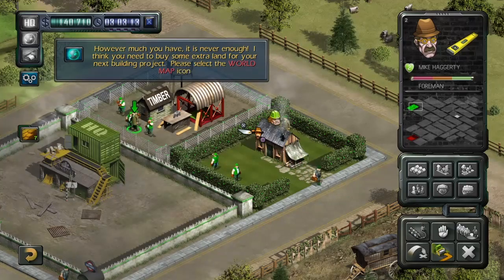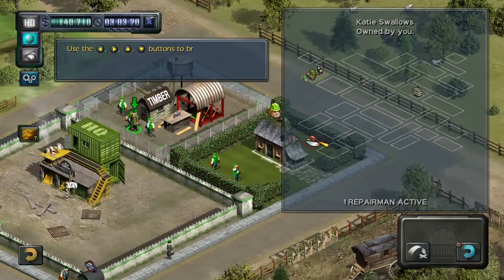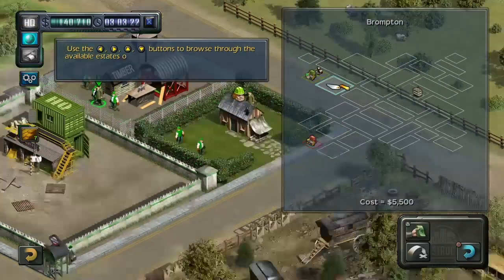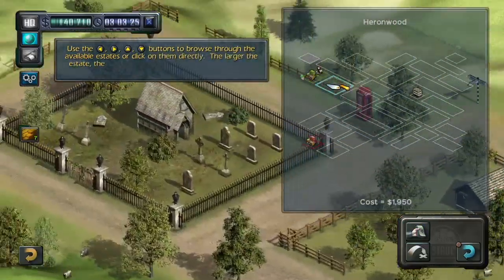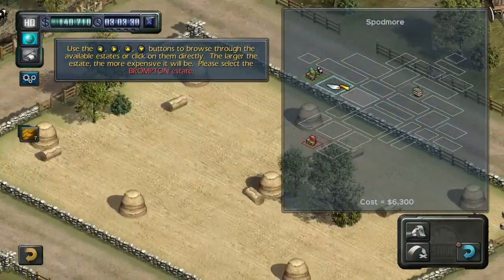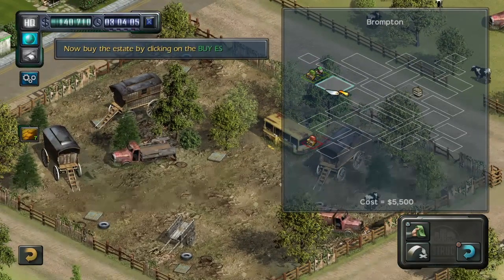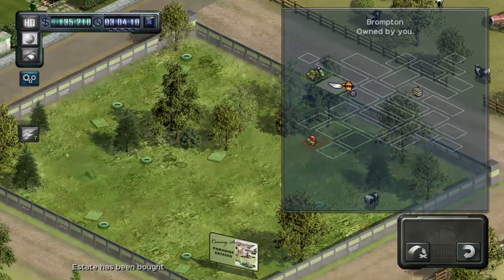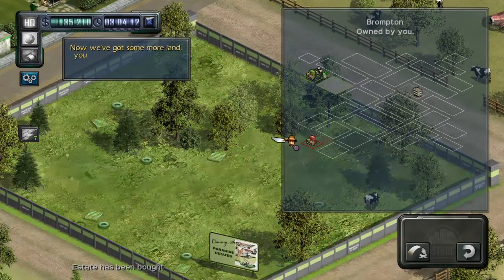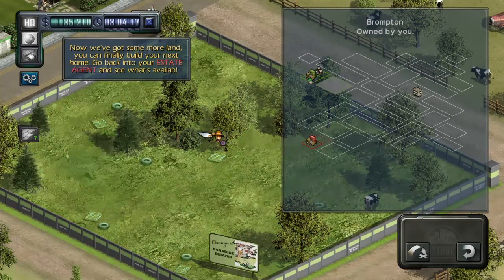Please select the world map icon. Use the directional buttons to browse through the available estates or click on them directly. The larger the estate, the more expensive it'll be. Please select the Brogton estate. Now, buy the estate by clicking on the Buy Estate icon. Now we've got some more land, you can finally build your next home. Go back into your estate agent and see what's available.